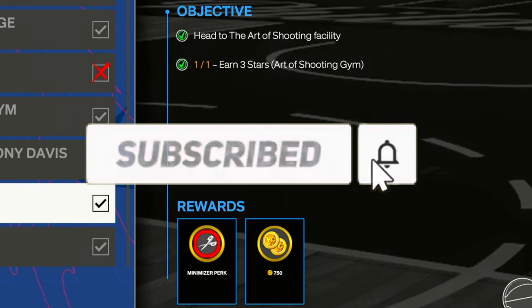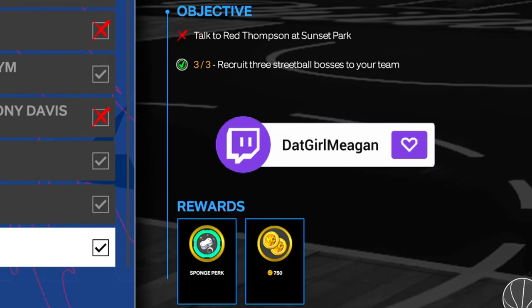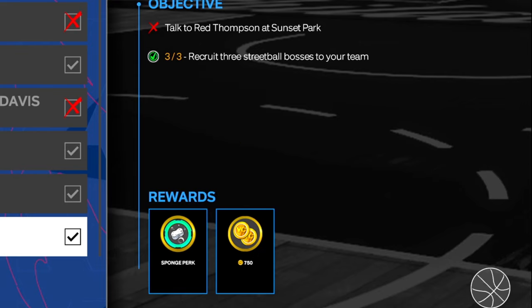For the first three perks, you got the Minimizer perk — all you have to do is go to the Art of Shooting facility and earn three stars. You do the little drill and that's all you got to do, it's real easy to get. For the Sponge perk, all you have to do if you're playing the streetball games is recruit three streetball bosses to your team.